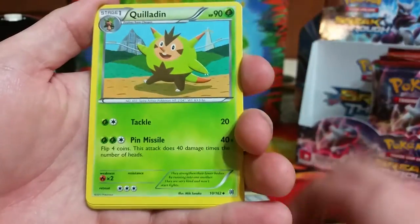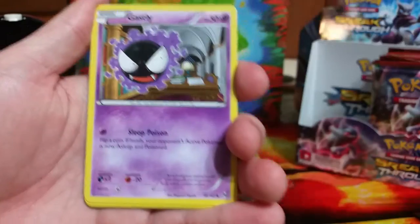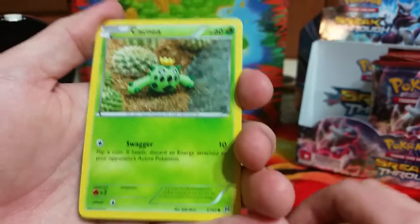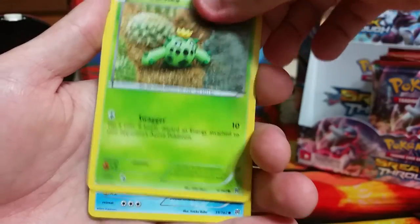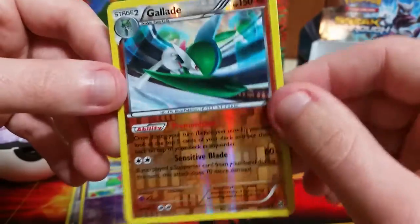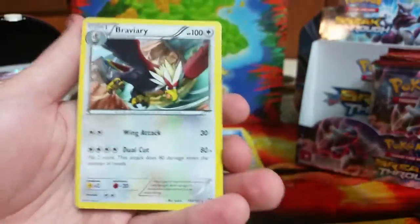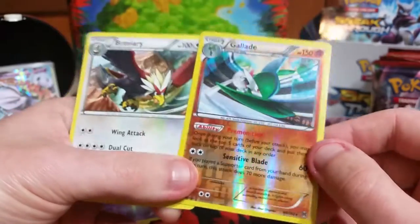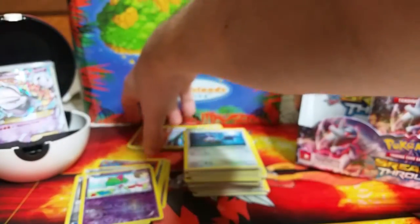We have a Go-Goat, Swoobat, Quilladin, Doduo, Gastly, Spritzee, Cacnea — I love these clay cards. A Snover. Reverse holo is a Gallade — this is typically a holofoil card. And the rare is a Braviary. So two Rares in that pack, and two of my favorite Rares in this set. That is a fantastic pack right there.